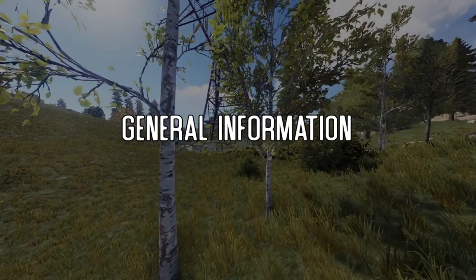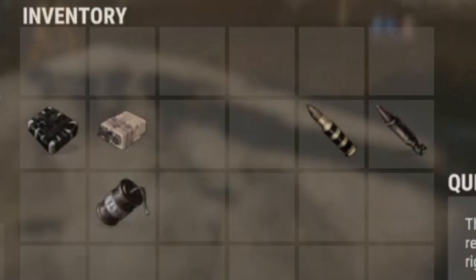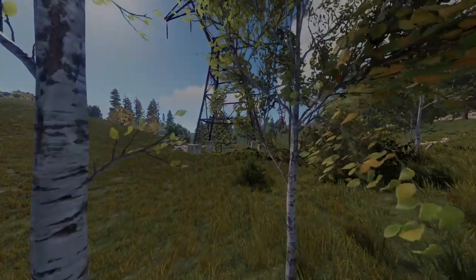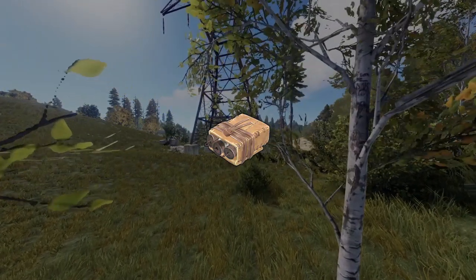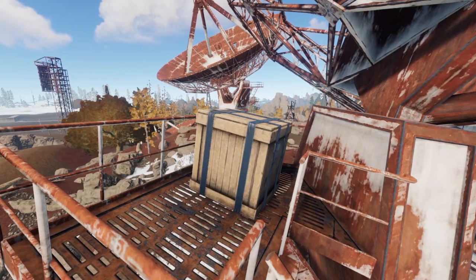There are two categories of explosives in Rust: direct and splash explosives. Direct explosives are satchels, beancan grenades, and C4 — they only damage the thing that they're stuck to. Splash explosives are explosive ammo and rockets, and they can damage multiple objects at once. For this video, the explosive we'll be using is satchel charges, because as a beginner, it's the easiest form of explosive that you can obtain.